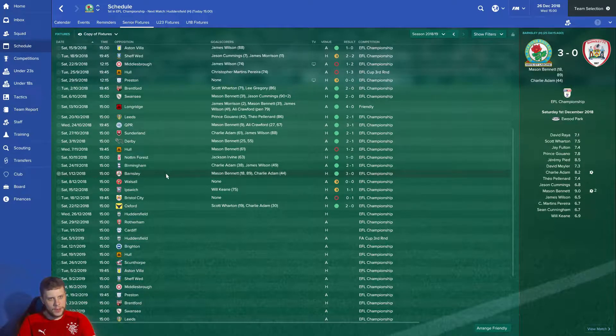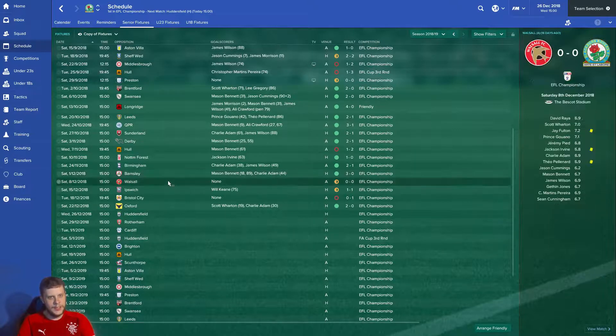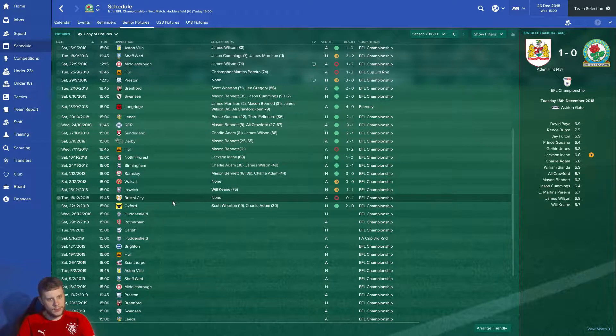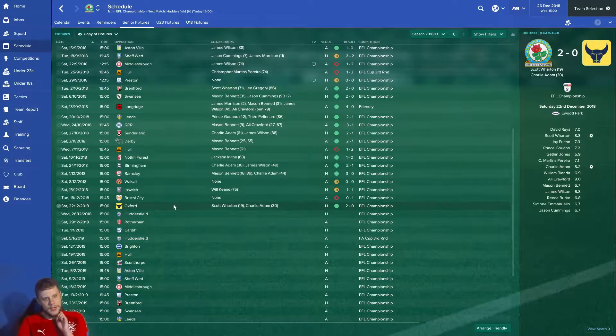We then beat Barnsley 3-0, a double from Mason Bennett and a goal from Charlie Adam. We then drew 0-0 to Walsall in a bleak bit of form, drew 1-0 with Ipswich, lost 1-0 against Bristol City before beating Oxford 2-0.